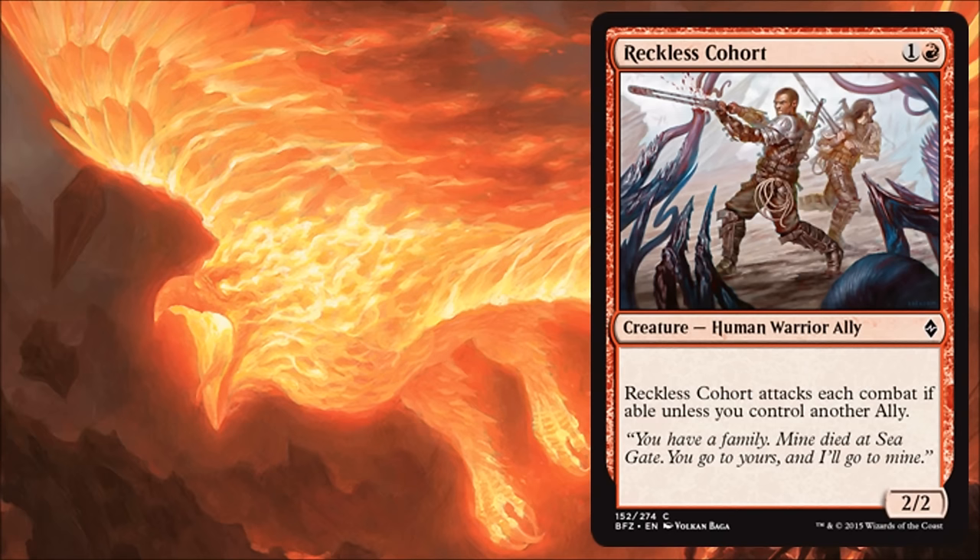Reckless Cohort — I don't like this card at all. This is the first time in a long time I think I've seen a Grizzly Bear with downside. Granted, it is an ally so it's not a complete downside — that alone will trigger rally effects, so you can't ignore that. And if I'm really desperate for rally effects, I might run this card. But for the most part, I just can't see myself running it in 99% of deck builds. I'm getting a 2/2 for two, and it has to attack every turn unless I have another ally. It just doesn't feel real good to me.